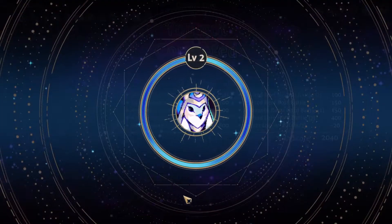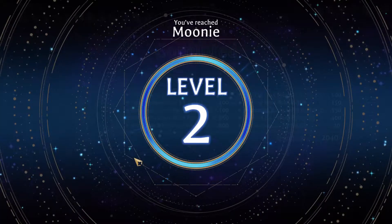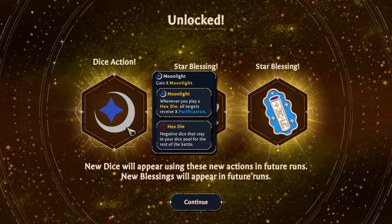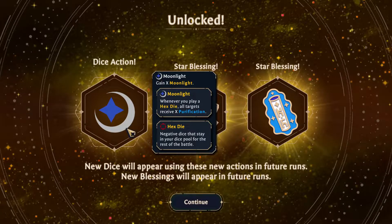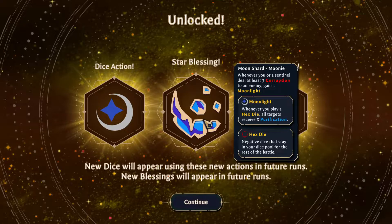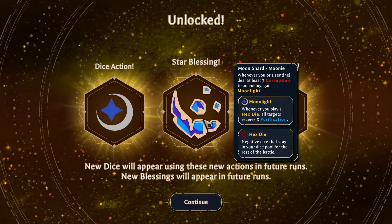Progression is pretty straightforward: win or lose, each run will reward the player with experience for the character they were playing, and as they level they will unlock new dice actions, new buffs, and even new characters. I could probably go on for quite some time on how the specific keywords work, but there's way too many and we'd be here all day, so let's move on to the positive aspects.